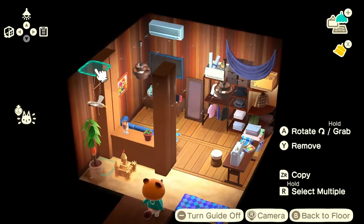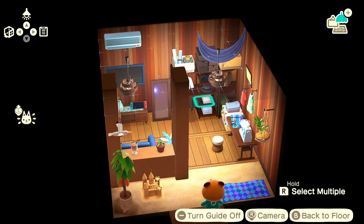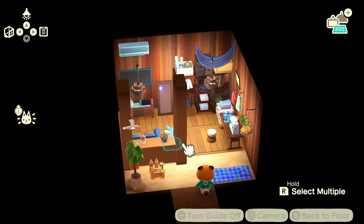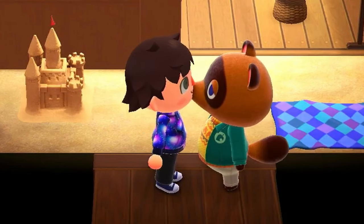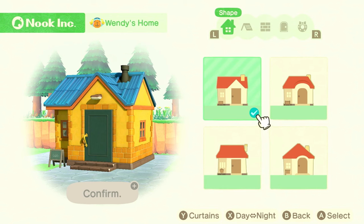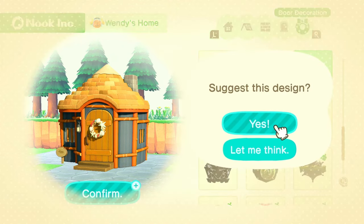I believe that's it — so what do you think of Wendy and her clothing design office slash beach cabana? Let me know in the comments. Let's talk to Nook and plan out the exterior. It's very Wendy-esque with the yellow and blue. Since it's on the beach, I'll go with the shell wreath — something she does in her spare time, walking on the beach, collecting shells, using that as a creative tool for her hobbies.